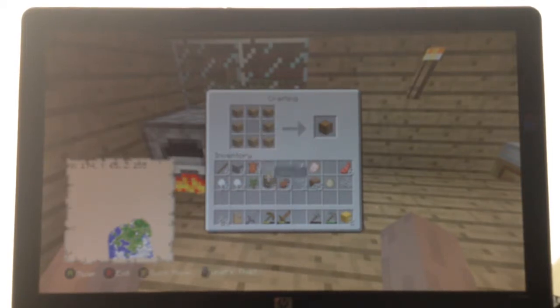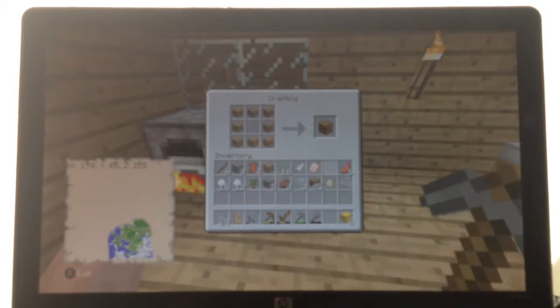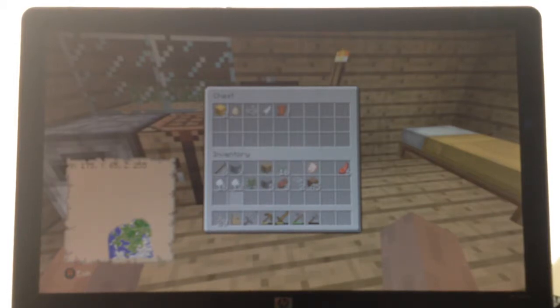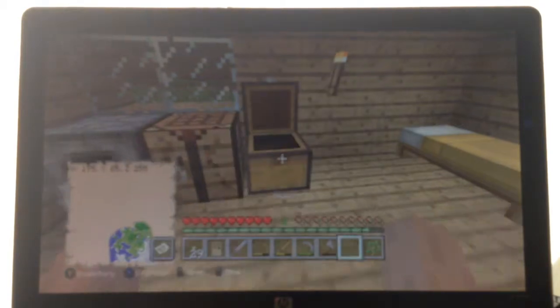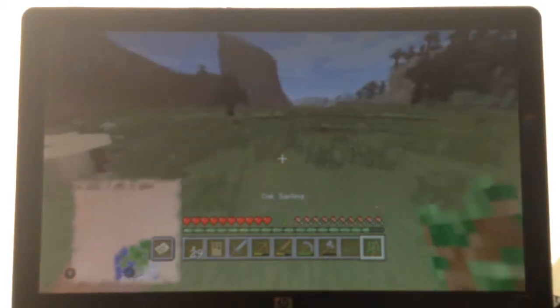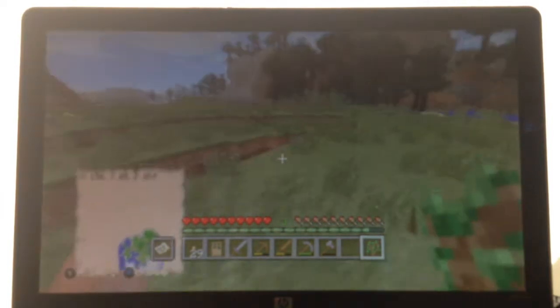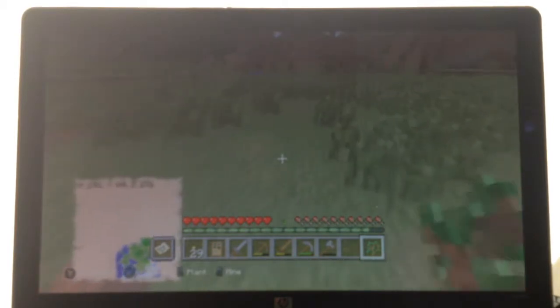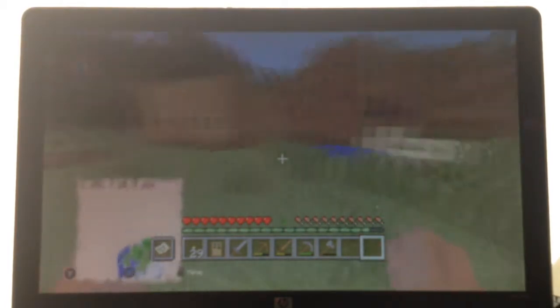Oh wait, I just had it. Here we go. Now I can store some stuff in here — stuff that I don't need. I could save the snowballs for later, the sapling. Actually, you know what, I'm gonna go ahead and plant this sapling out here. Oh hey, that tree already grew. That's nice. I didn't even realize that there was coal down there — I should probably get that.